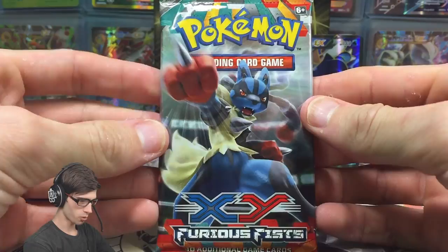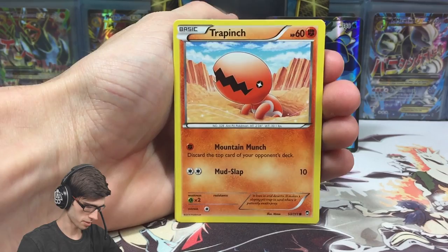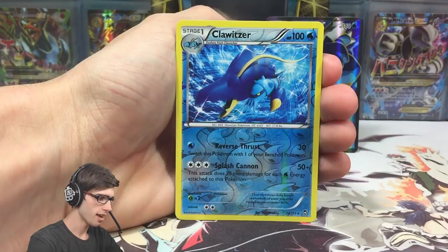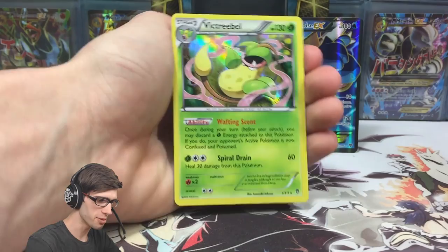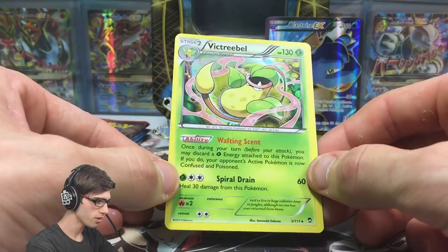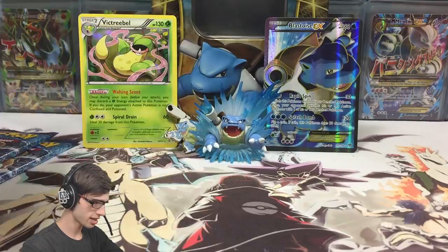We're going from oldest to newest, like I did in my Venusaur tin opening. First pack — Furious Fist. We've got a Trapinch, Scraggy, Slakoth, Cubchoo, Scraggy, Raichu, Mienfoo, Hitmonchan, and a Klawf — which is a reverse rare holo with 100 HP, Reverse Thrust and Splash Cannon. And a Victory Bell holo! 130 HP with the ability Wafting Scent and the attack Spiral Drain. Not too bad at all.